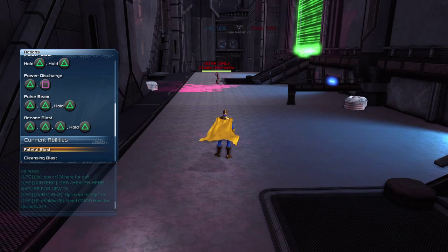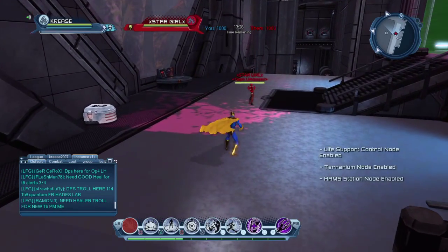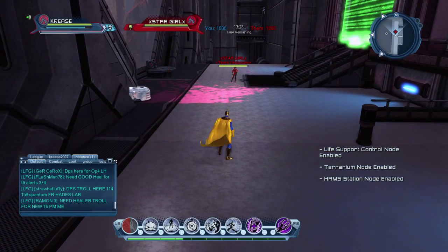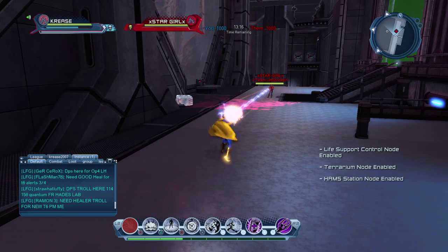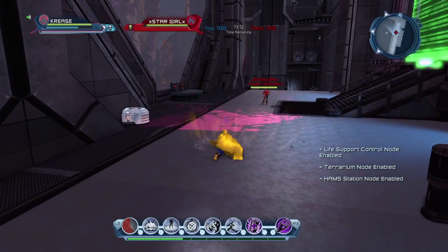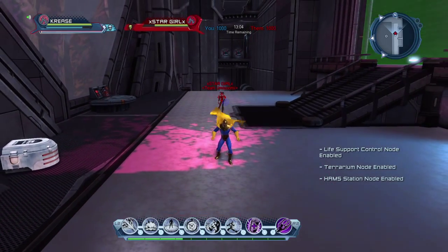The first power is Fateful Blast - shoots a brief blast of magical energy that damages and stuns your opponent. It's basically just a single target move and it's a ranged one as well, so you don't have to be right up close. It just knocks the target off their feet, but bear in mind it's only single target and the cooldown isn't that fast.